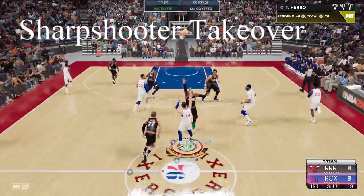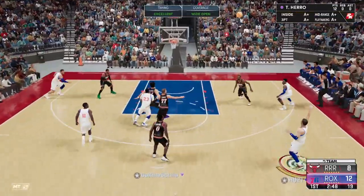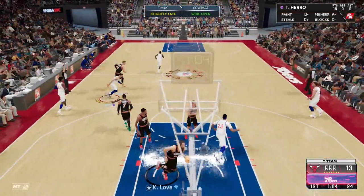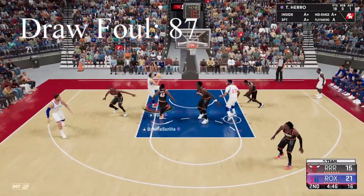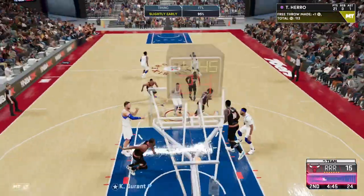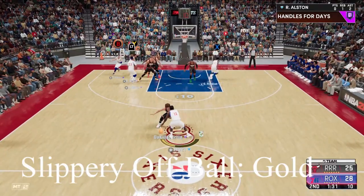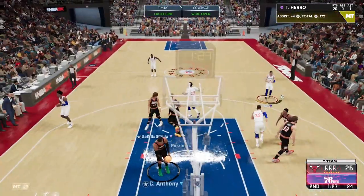They both have sharpshooter takeover, which gives them practically unlimited range — you can make it from the logo and way past the hash. They both have leaner on normal, which I've seen comp guards use in park. Tyler Hero has 87 draw foul to Hedo's 65, so he should have potential to get to the line and use his 93 free throw. Hedo has an 86. Hero has catch and shoot on gold; Hedo has it on hall of fame. They both have slippery off ball on gold, which should help them move without the ball.